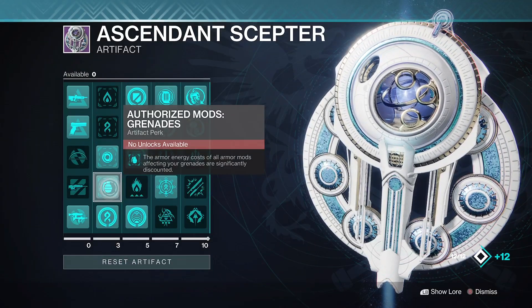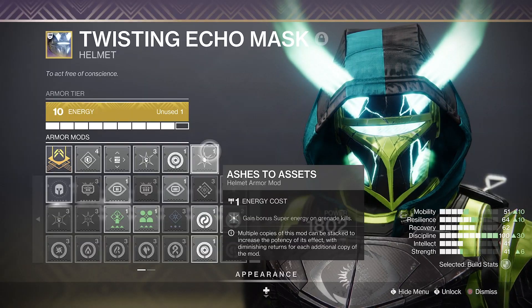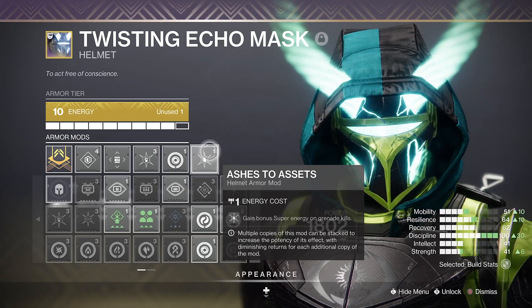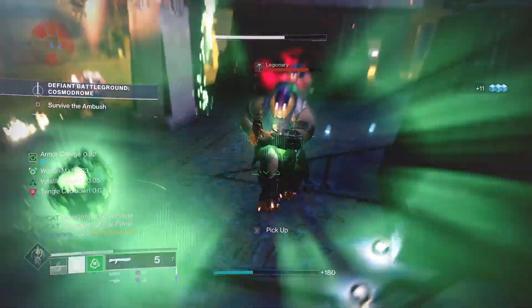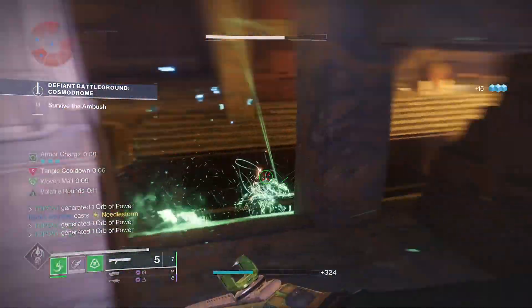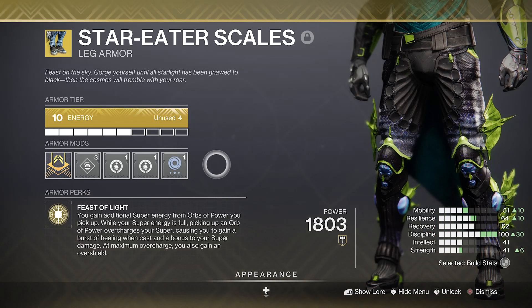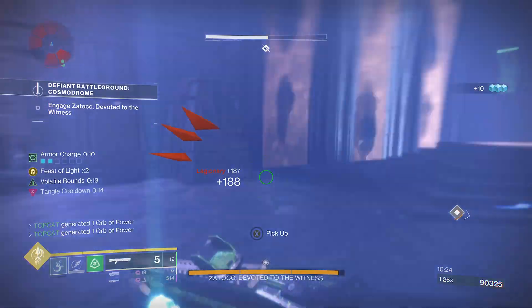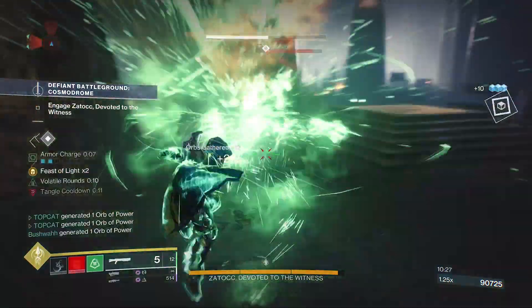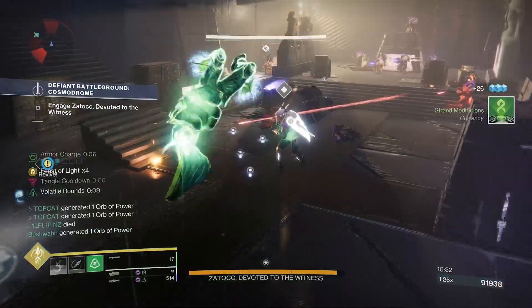To fit in all these mods you're going to need to lower the mod cost with the grenades mod in the artifact. The grapple melee also works for Ashes to Assets for bonuses to super gains on grenade kills, and Heavy Handed for bonus super gains on melee kills. We then throw in the powerhouse exotic Star-Eater Scales and now we are cooking. Its perk Feast of Light will grant us additional super energy from orbs of power we pick up, and by now you've seen the amount of orbs we've been pumping out with our grapple melee.